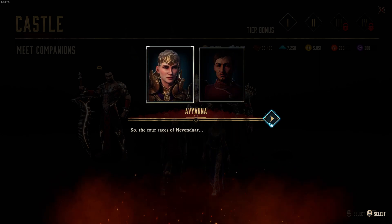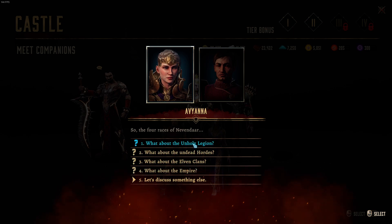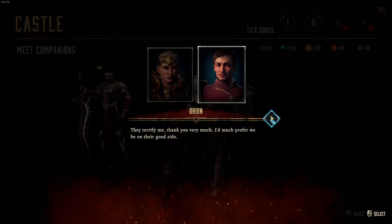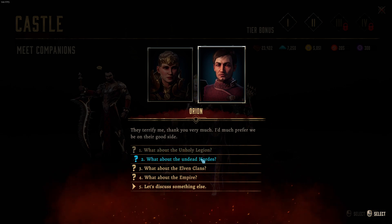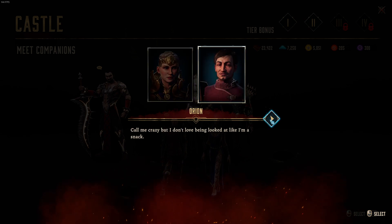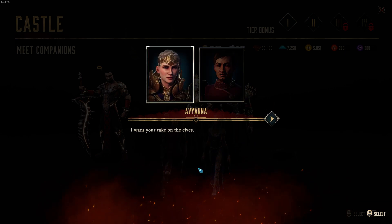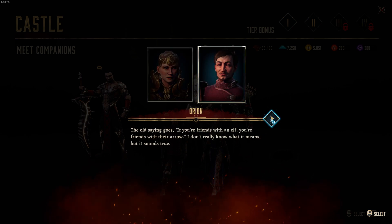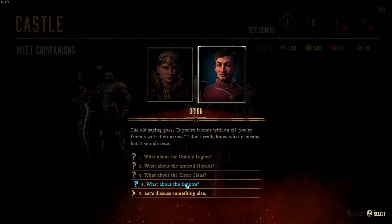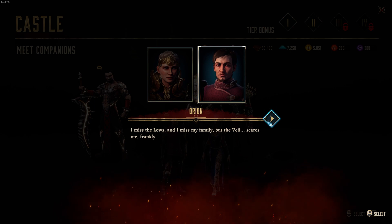Let's discuss the races. The four races of Nevendar. What about the Unholy Legion — what's your opinion? They terrify me, thank you very much. I'd much prefer we be on their good side. What about the undead hordes? You've always seemed apprehensive about the Second Woken. Call me crazy, but I don't love being looked at like I'm a snack. What about the elven clans? The old saying goes: if you're friends with an elf, you're friends with their arrow. What about the Empire? I miss the people and I miss my family, but the Veil scares me, frankly.